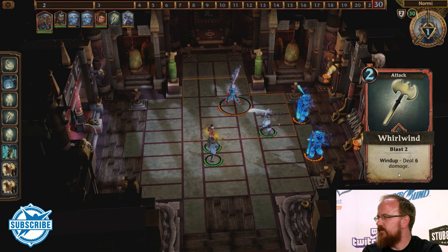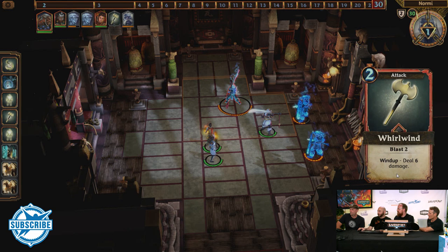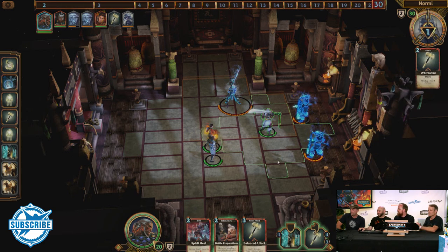Wind up, deal six damage — I do not want six damage, I only got 20 health. For those of you joining just now, we're playing Labyrinth. It's me versus another player's deck — this is asynchronous. Hopefully that player is watching!